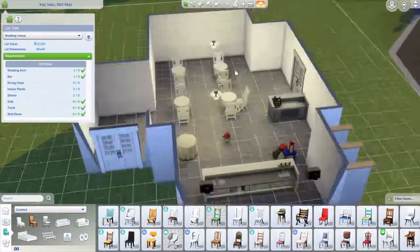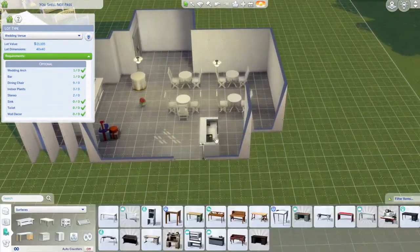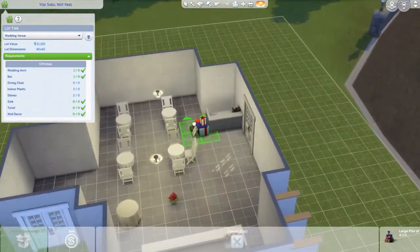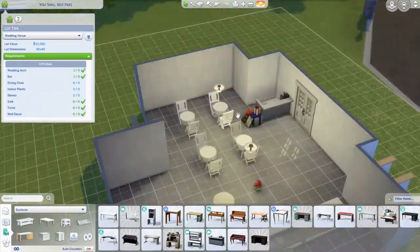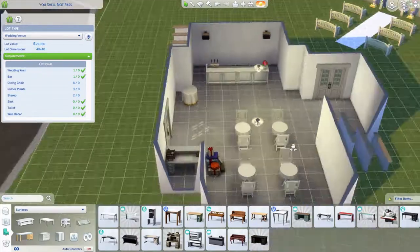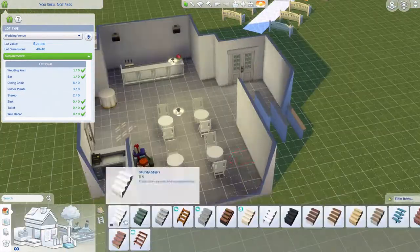I put the gift beside the welcoming counter, then moved it to the other side. I kept moving it around — I think I moved it back. It's kind of tight with the stair there.